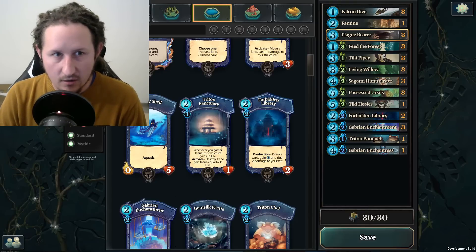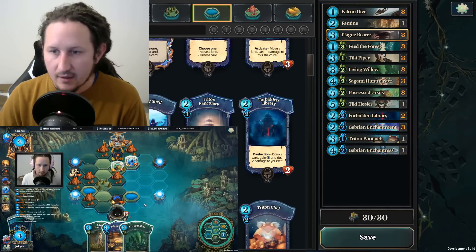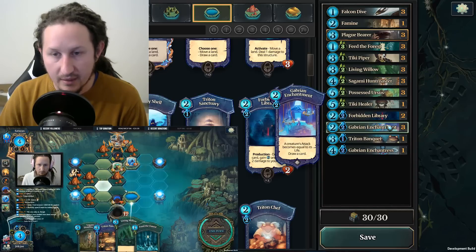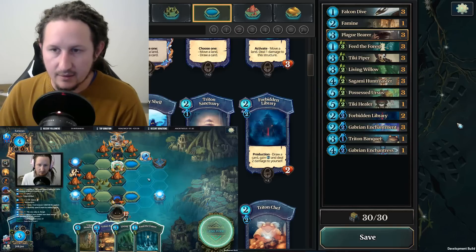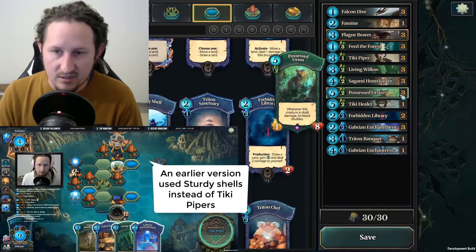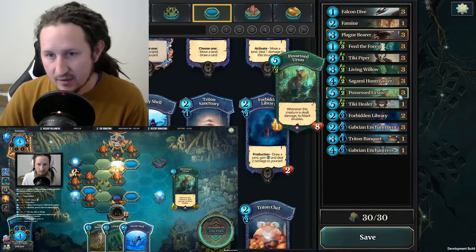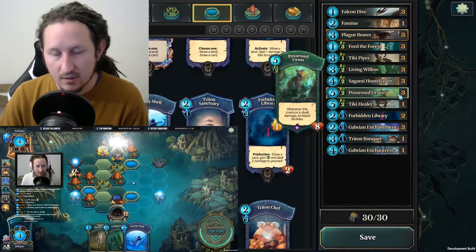First up is the deck I called Plague Urses, which you might have seen some videos about on my YouTube channel. This deck is based around Gabrin Enchantment, an event that says a creature's attack becomes equal to its life and you draw a card. With this card you want creatures with a lot of health, and the main creature I use to win games is the Possessed Urses, which says whenever this creature is dealt damage it doubles its attack. If I use Gabrin Enchantment on it, it turns into an 8-8 and then doubles every time it takes damage.